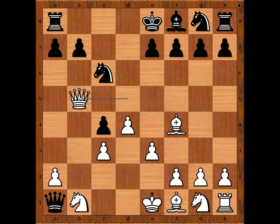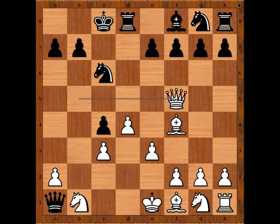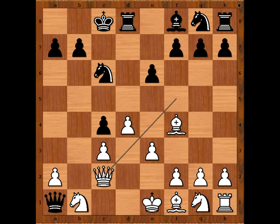Oliver Mihok castled the queen side. White to move. How would you continue now? Perhaps bishop takes pawn on c4 comes to mind. Do you agree? Nikola Sedlak played queen to f5, intending queen to c2, trapping the black queen. E6, queen to c2, g5.